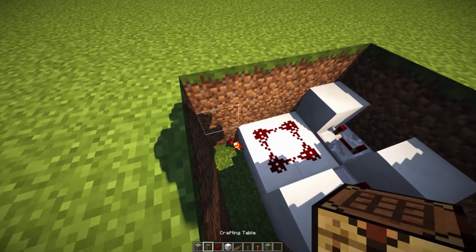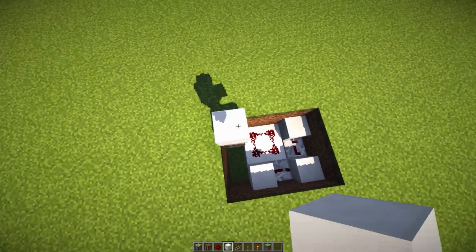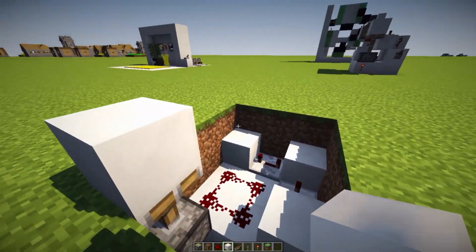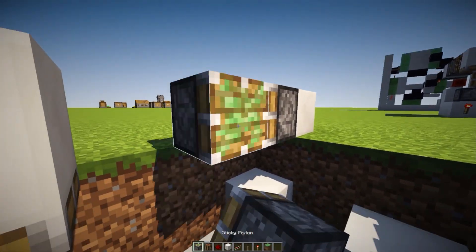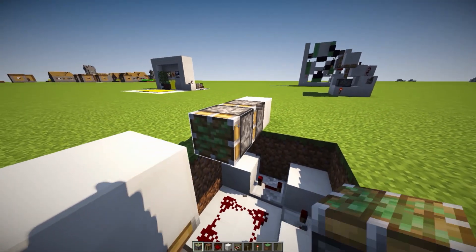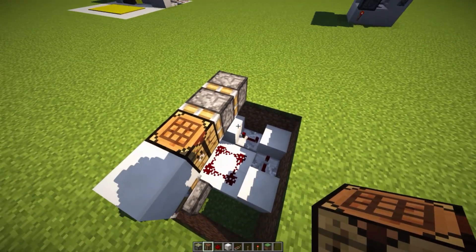Set both repeaters to four ticks. Then place down a redstone torch on the face of this block, place a sticky piston facing up, and place a block on top — this is going to be the block for our wall which gets retracted so our crafting table can come through. Then build up one block over here and place two sticky pistons, and finally the crafting table on the face of that.